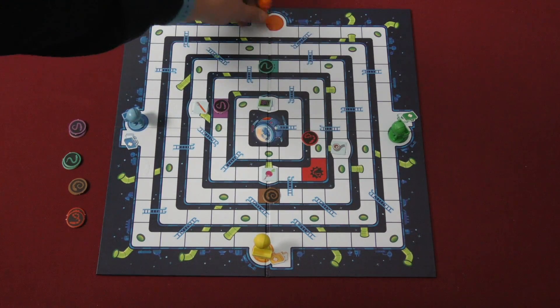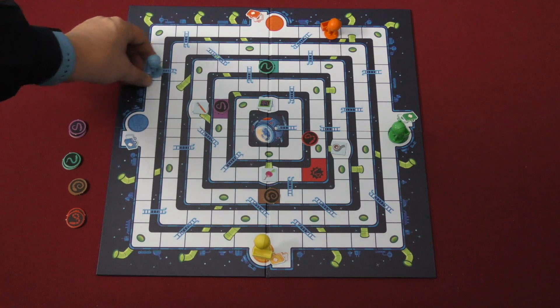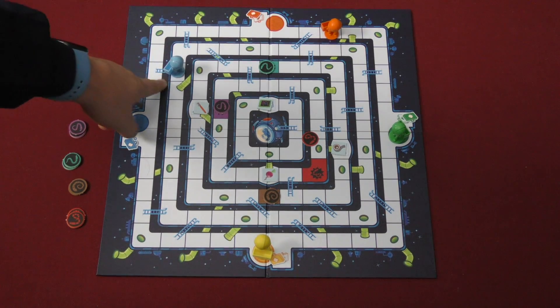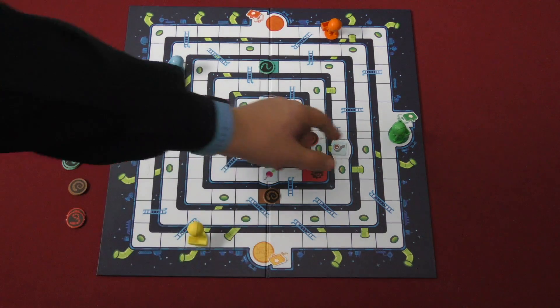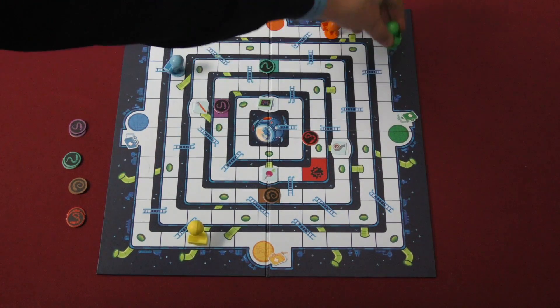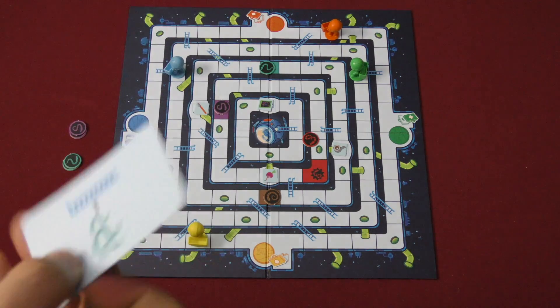I'll move the orange guy one-two in that direction, the blue one one-two in this direction — he landed on a ladder, so he goes up — and the yellow one this way, and the green one this way, so he also goes up the ladder. Then the next player plays, and you draw another card at the end of your turn.